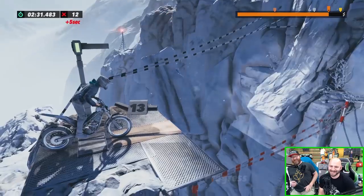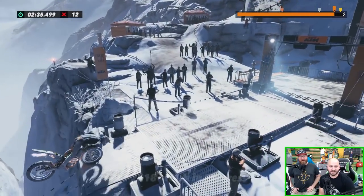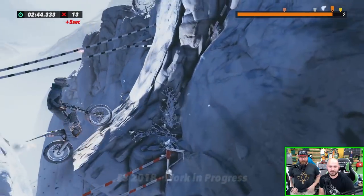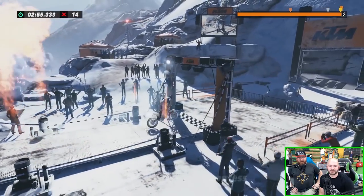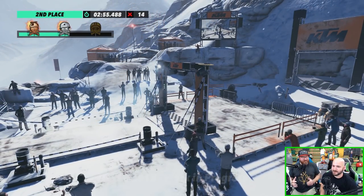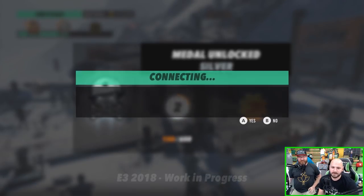Jeremy struggles near the top — there's some snow on the boots! Hard brake at the top: if you lock your front wheel and lean forward you'll tilt forward. Jack gives the tips and Jeremy sticks the landing. Nice! It's hard to watch without wanting to just play it myself. Jeremy gets silver — not bad at all.